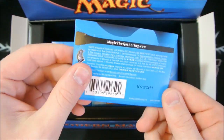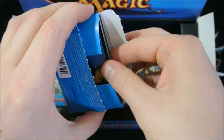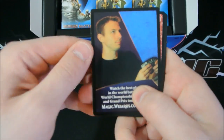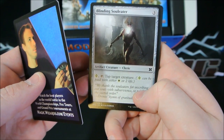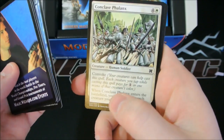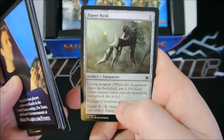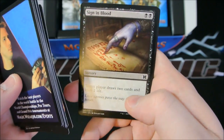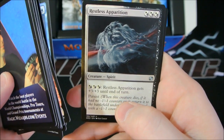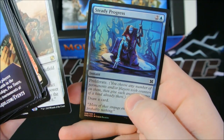These are actually boxes and not packs so you rip these right on off. Pack number one. Burst Lightning, Blinding Soul Eater, Waxmane Baku, Grim Affliction, Helium Squirter, Conclave Phalanx, Commune with Nature, Inner Flame Igniter, Flayer Husk, Sign in Blood. First uncommon is Devouring Greed, Air Servant, and Restless Apparition. Our rare is a Chimeric Mass, and our foil is Steady Progress.